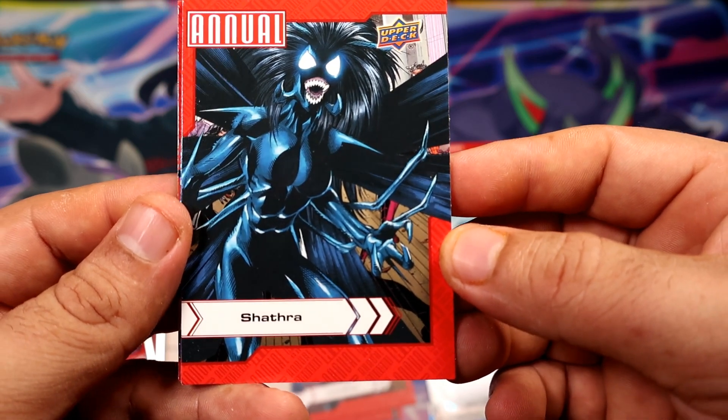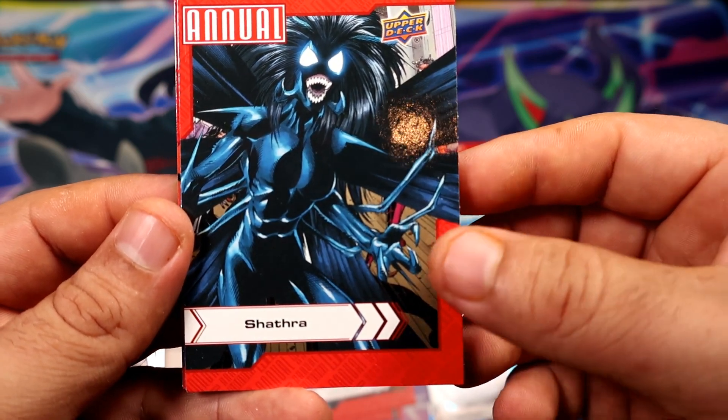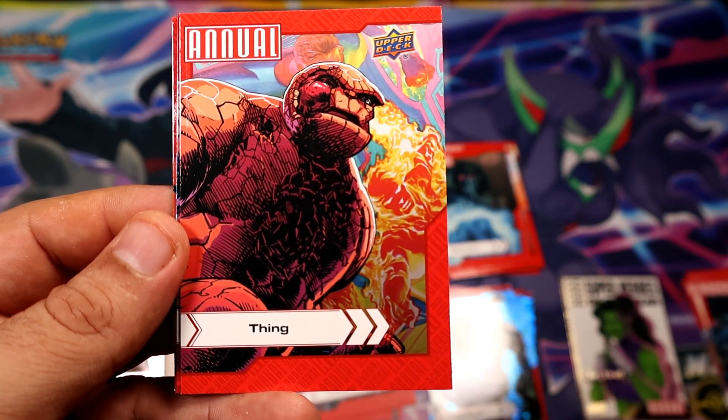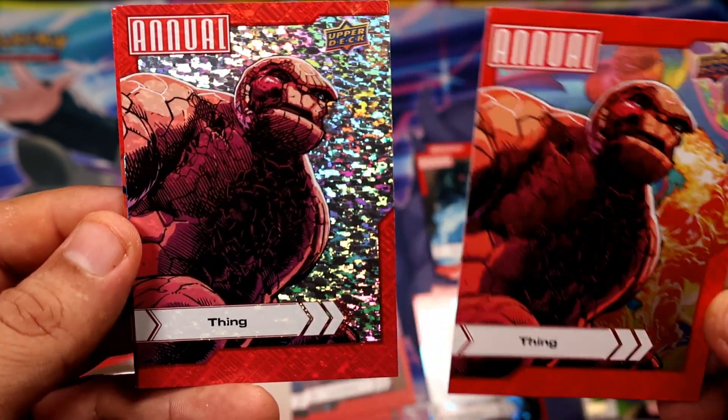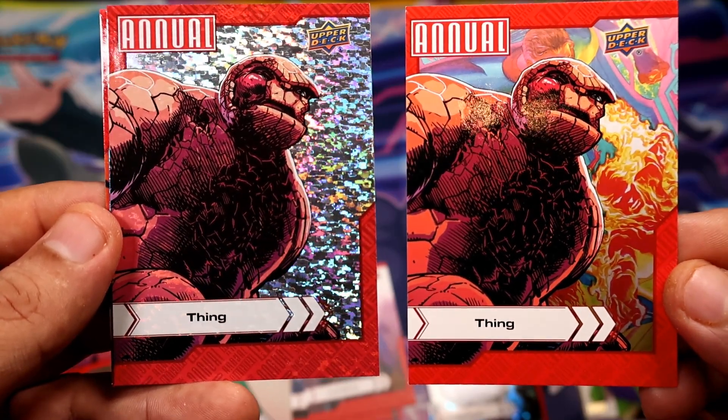We have three more packs counting this one. Let's see what else we can get. Chatra. Thing. Back-to-back a silver Thing and a base Thing.